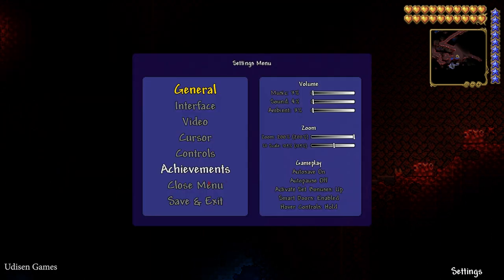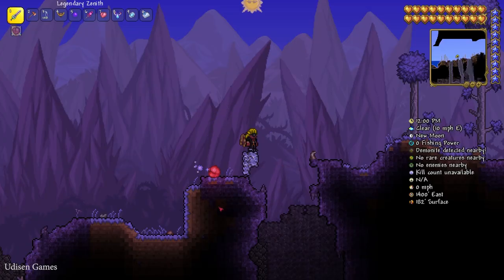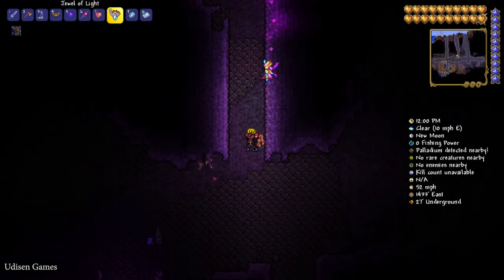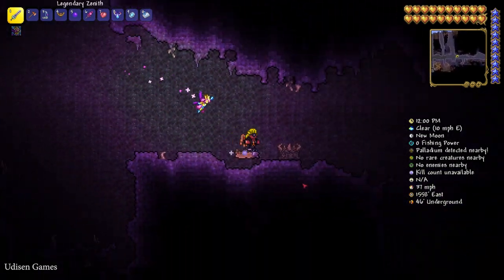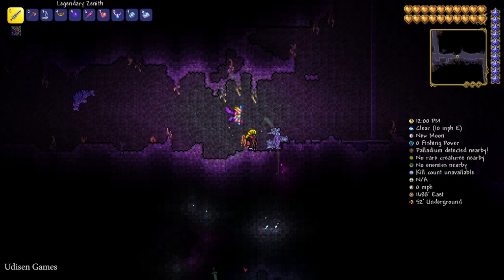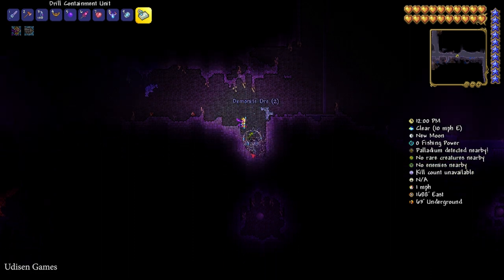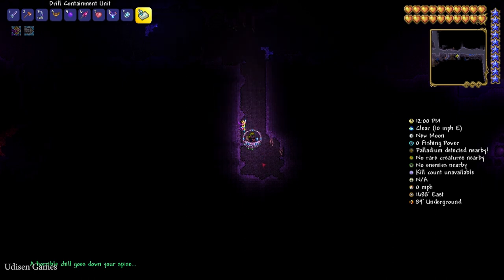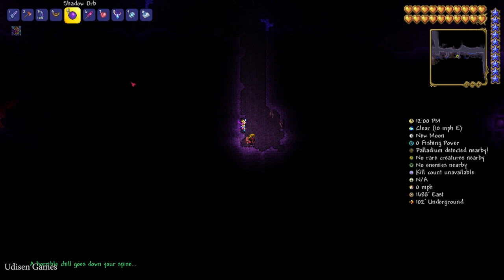The second option: if you have a Corrupted biome in your world, which looks like something gray and ugly, go deep down and find a Shadow Orb. You can destroy the Shadow Orb with a hammer or with TNT.